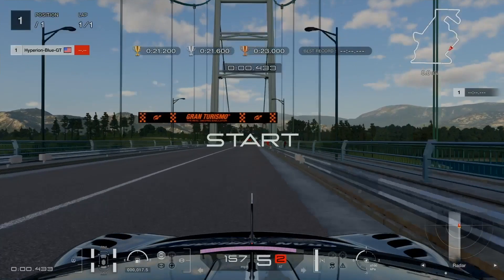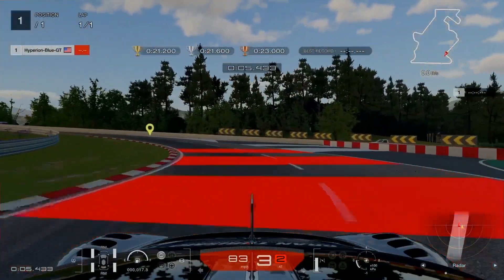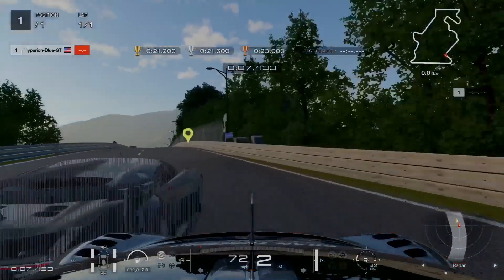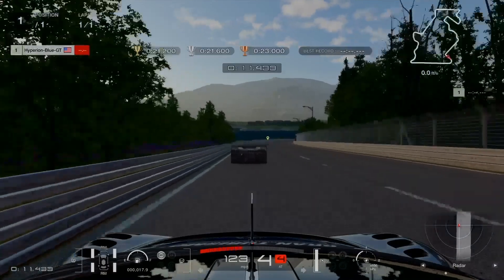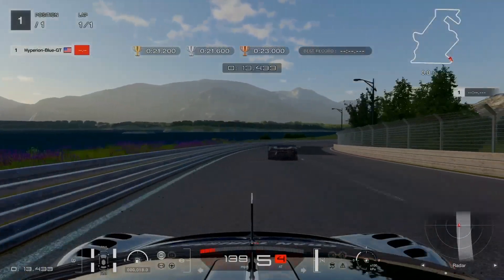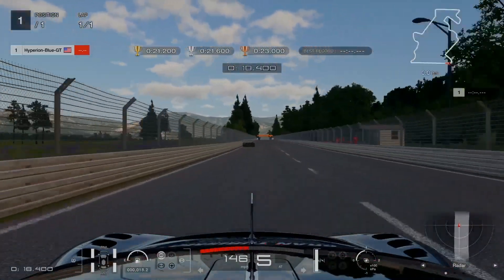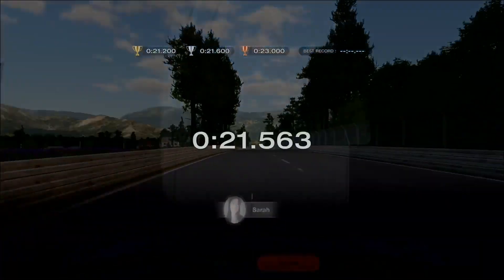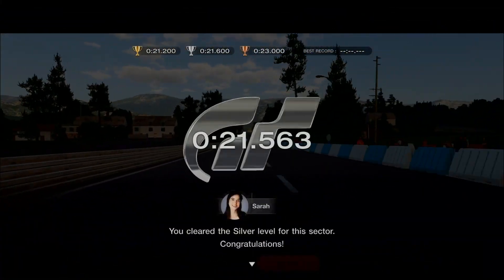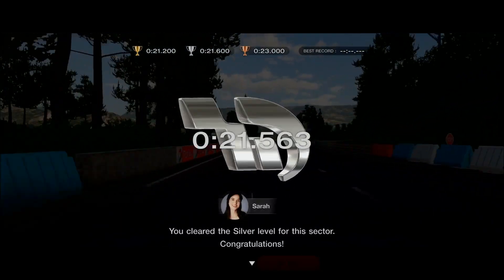Let's apply the brake and start sector 4. Here it comes — watch out for the barrier. Ghost car will go through. Keep it up, don't take too much damage. Cleared but ended up in silver — 21.563 seconds.